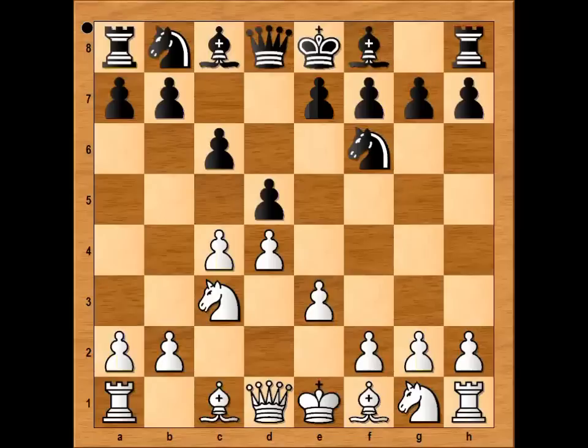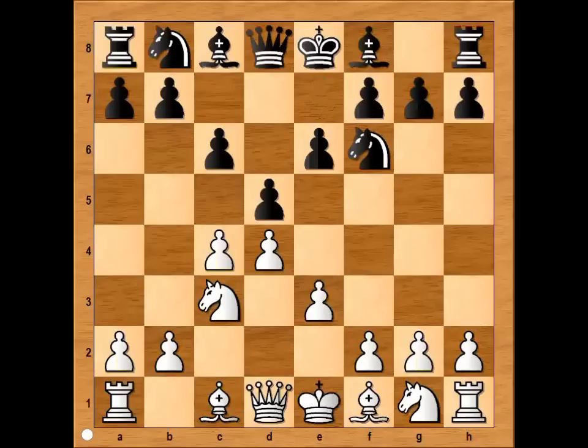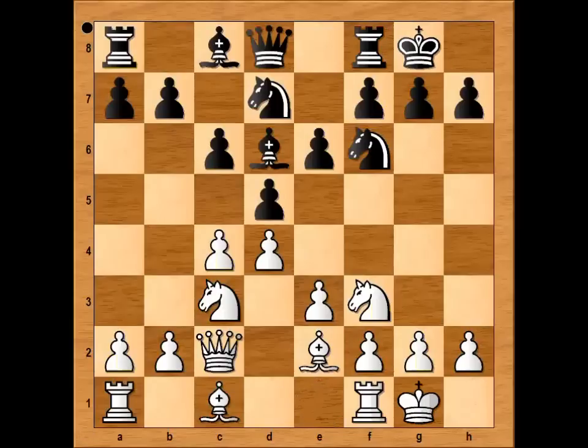Another very popular move is a6, and after knight to f3, b5. In our game we have e6, knight to f3, knight from b to d7, queen to c2, bishop to d6, bishop to e2. Shirov castled kingside and Karpov castled kingside.